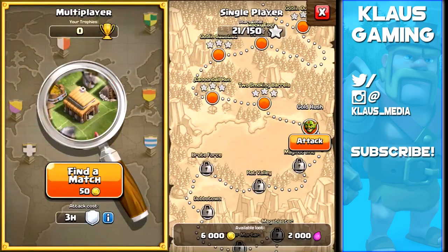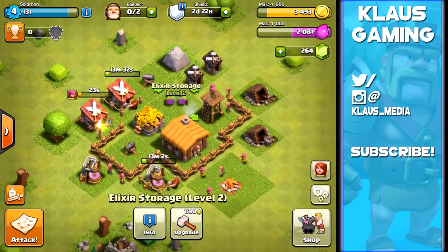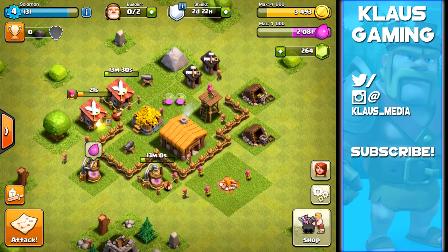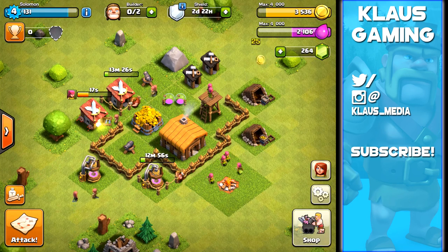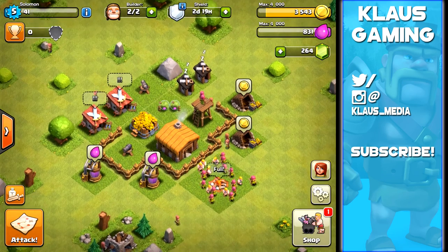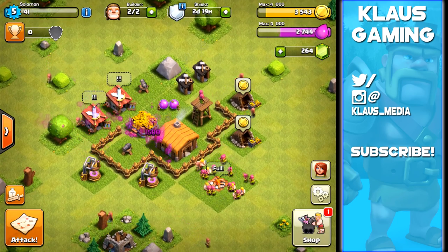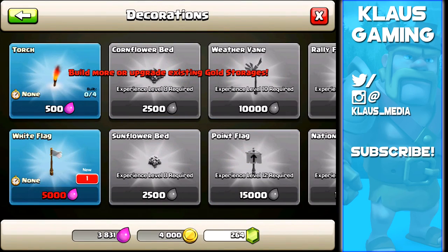We've got an elixir storage upgrade available - it's only going to take an hour to upgrade. We really need to max those out so we can hold more loot at a time, which will mean we don't have to raid as much. In about 12-13 minutes the upgrades will be done - time flies by quickly on videos.